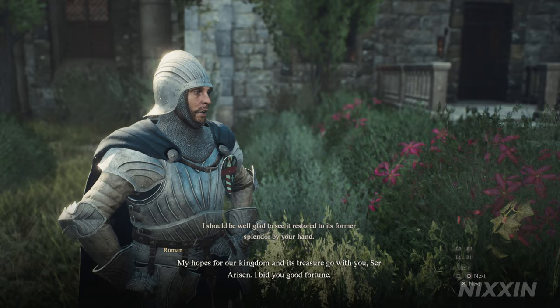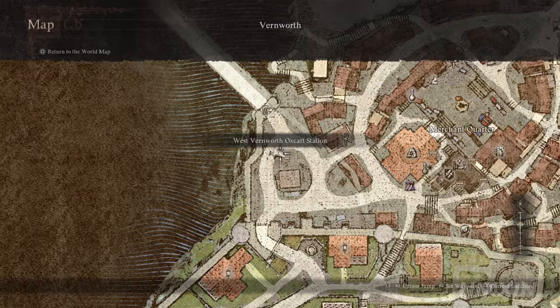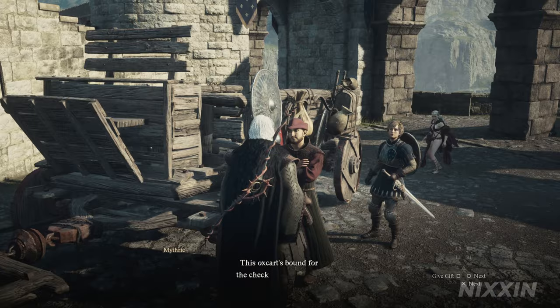Now we have got the quest. The next step is to find a smithy — it's actually located at Begbatel. To reach there, we need to first take the oxcart from the Vynworth Oxcart Station.